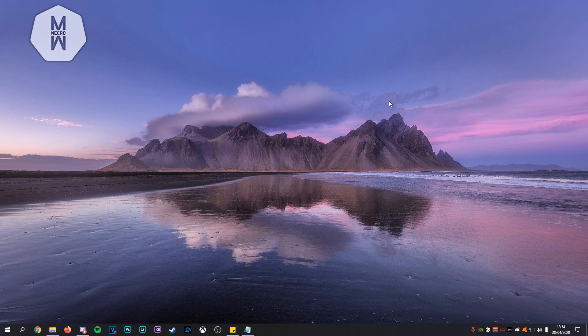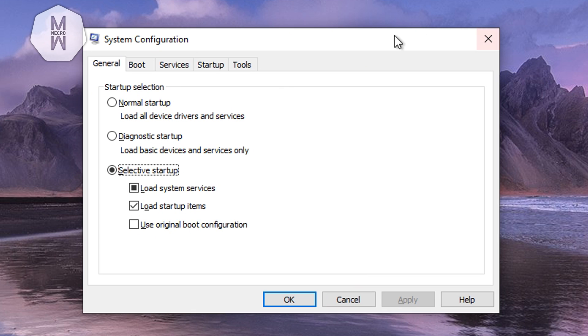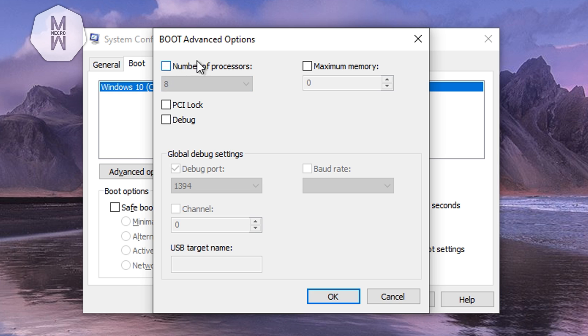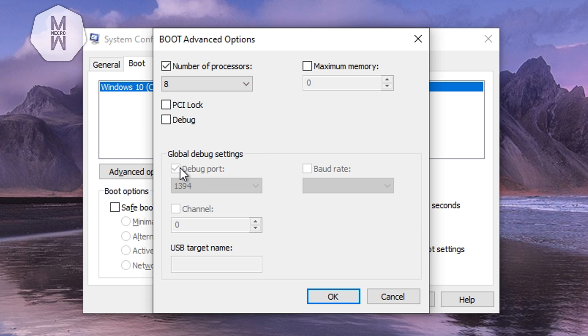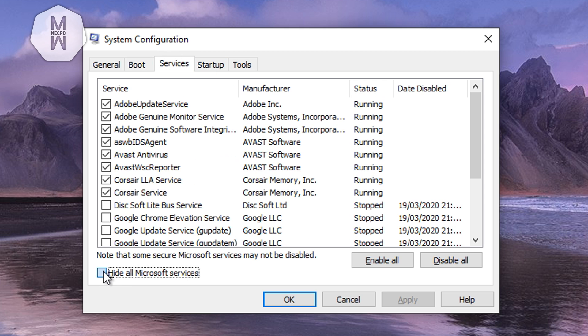Next, we'll disable some services and make your CPU the priority. Type 'msconfig' in the search box and press Enter. Go to the Boot tab, set the timeout to 3 seconds, then click Advanced Options and check 'Number of Processors' — set it to your maximum. I have 8. Click OK and Apply. Then go to Services, check 'Hide all Microsoft services,' and uncheck everything you don't need.